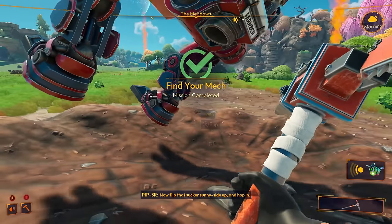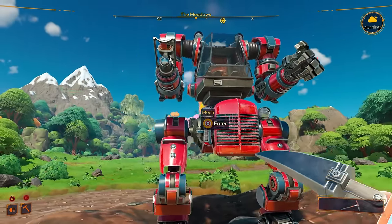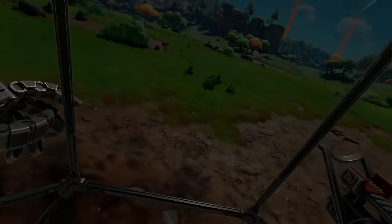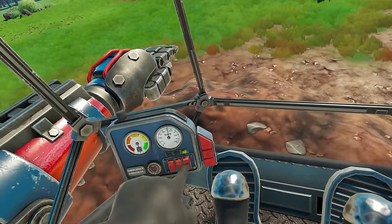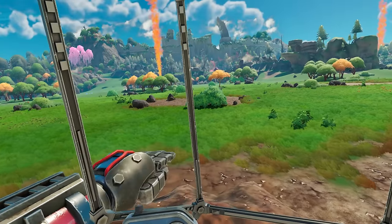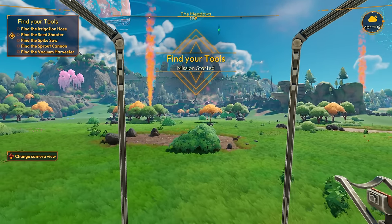The voice says: 'Now flip that sucker sunny side up and hop in. We've got a planet to explore.' This game looks amazing — I love the vibrant colors, the textures, the artwork. In the mech now. Find your tools — I just had my pick. Change the camera view — oh, it can be third person.